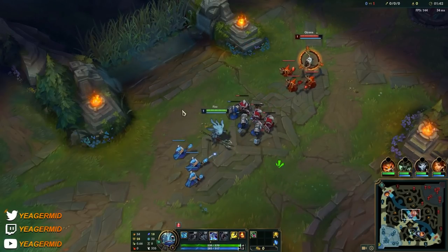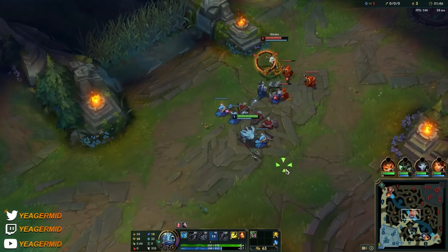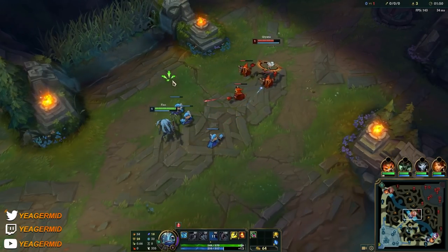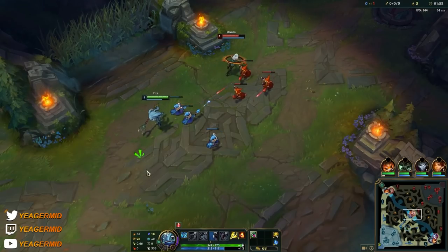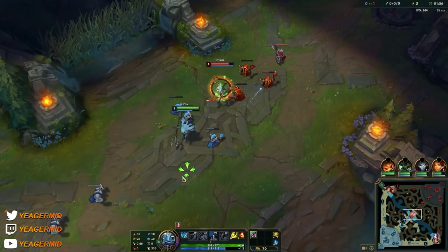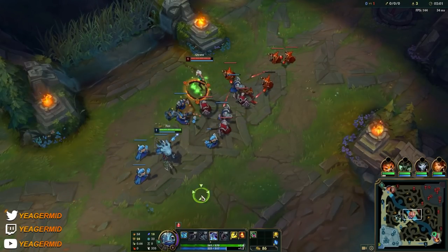His first passive gives him permanent ghosting, which is nice because then you cannot get body blocked. The other part makes you take less damage. His E is his main mobility and also his waveclear — if you use it once and drop down, there's a massive hitbox on it that's going to slow people and deal heavy damage.